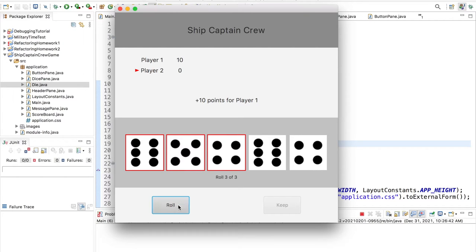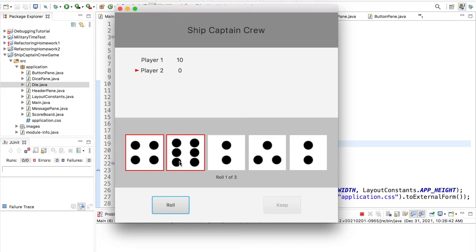Player 2 rolls and only got their crew and their ship, so they have two more turns to get a 5 and two high numbers. They didn't get a 5 on the second roll, so no points yet. On the third roll they got a 5 but the remaining two dice are only 2. That's their third roll so it's automatically added - two points to player 2. Now player 1 rolls but didn't get a 5, so no points.